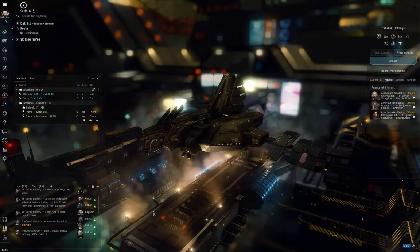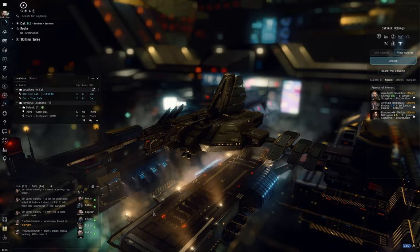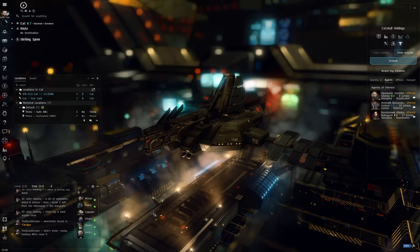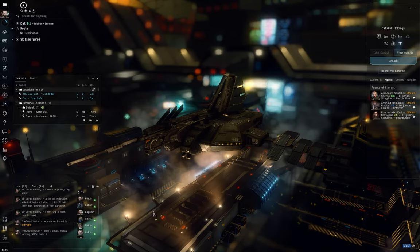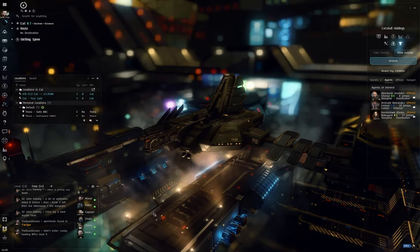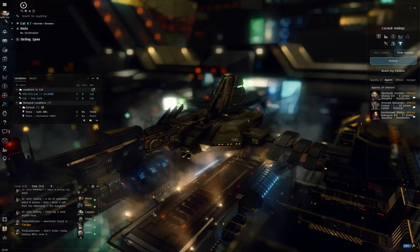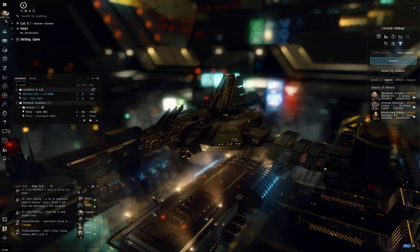Before I undock and show you how to scan down a relic or data site and hack into the containers, we need to cover some basic theory. I'm going to talk about the different ships and fittings you can use, look at the skills, and discuss the theory of the minigame you'll be attempting when you hack into one of these sites. It will make much more sense once you see it in action.